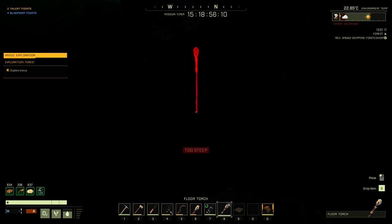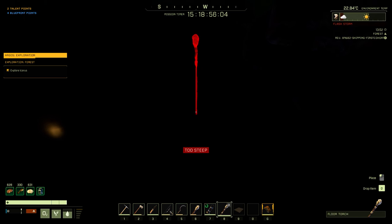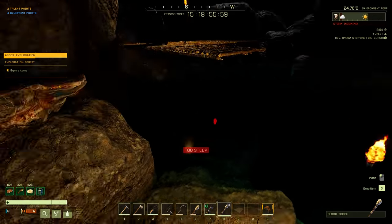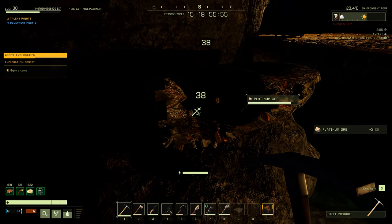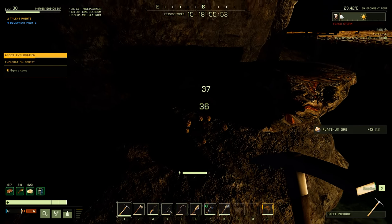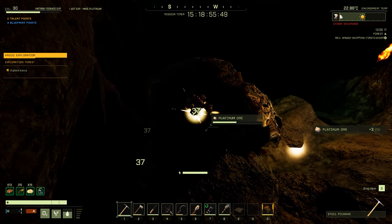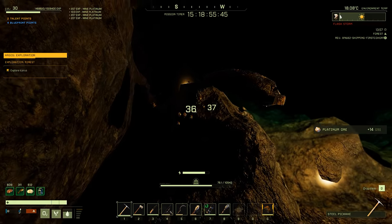Once I put down these torches, I'll use the lantern to make sure we don't miss anything in the area. I did pretty good in the other cave at the end of last episode with gold — did pretty good with gold.